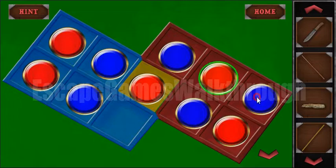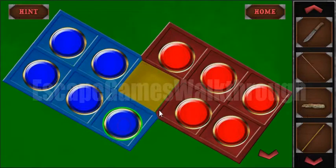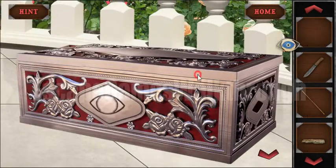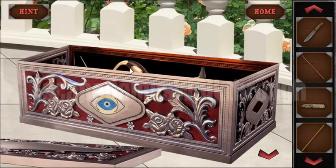We have to move all the red dots to the red side and the blue dots to the blue side. We've done it, and here is an ice token. We can put the ice token right here now.